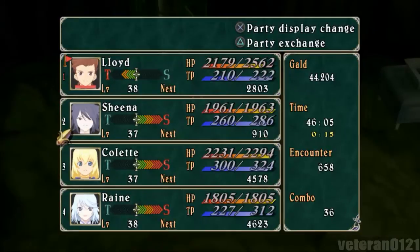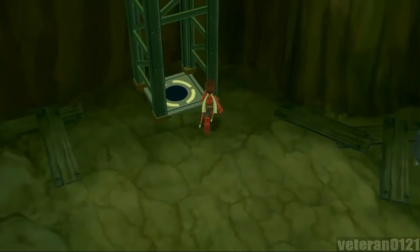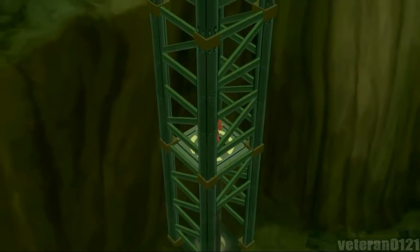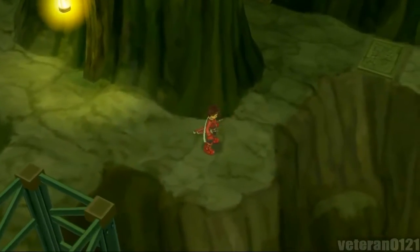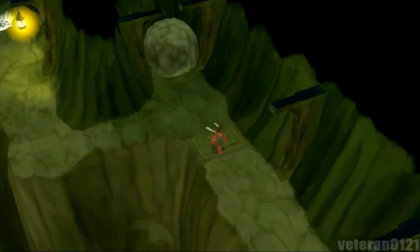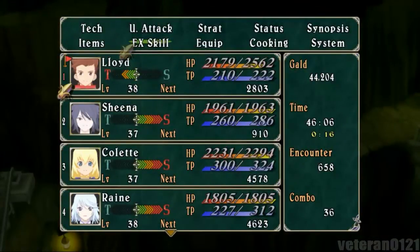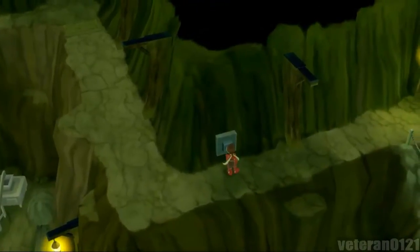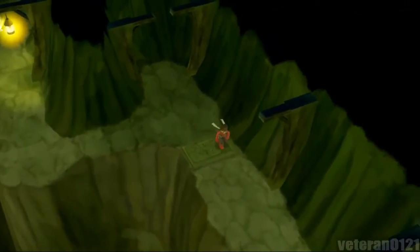I'm just gonna fight this guy. I got Sheena her Power Seal Absolute which is really nice - it lowers an enemy's defense. I don't know if you can keep doing it to keep lowering the enemy's defense or if it stacks, but it might. Now that we're past that I don't need this anymore, so I'll put it back to get Life Up again.